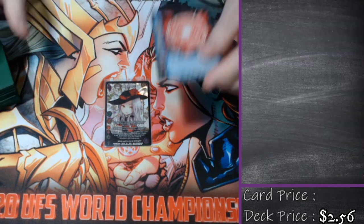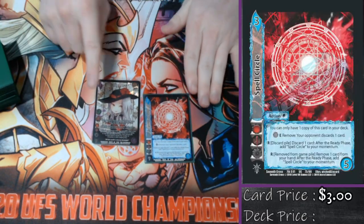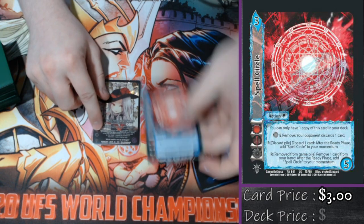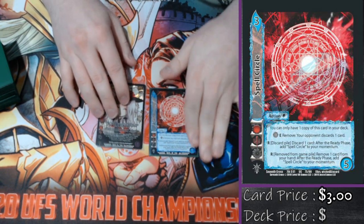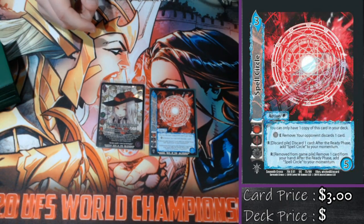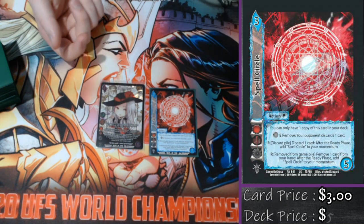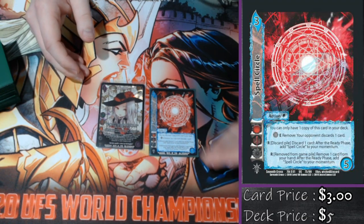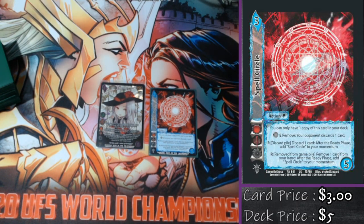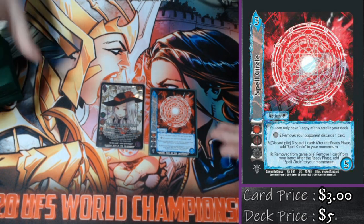So how does she do this? First and foremost, before the game begins, she gets an additional resource: spell circle. She's got a static on her that says before the game starts, put spell circle underneath your character as a momentum. And then she has the enhance: if I have a momentum, I get to look at the top card of my deck on my opponent's turn and then choose whether to discard that or not.